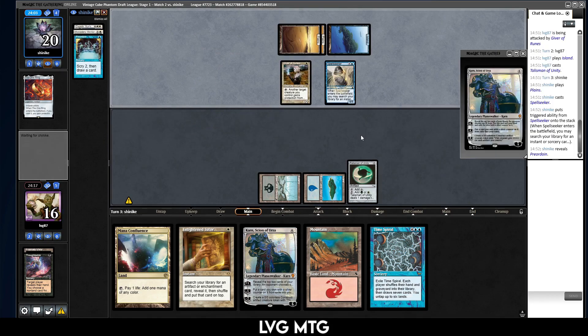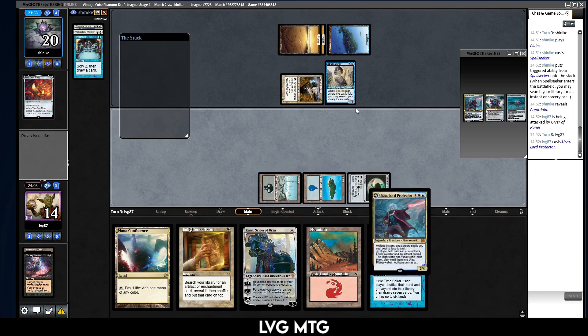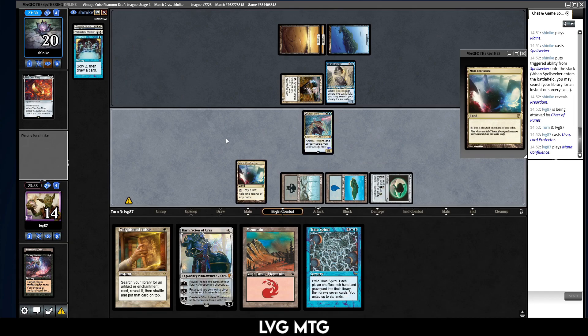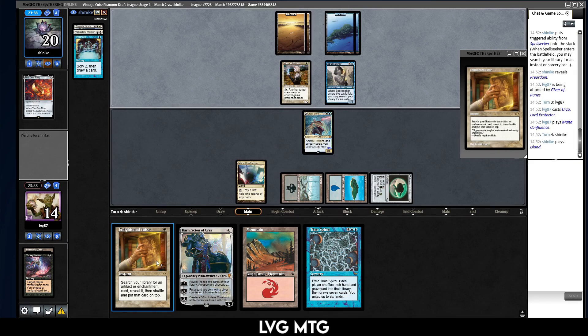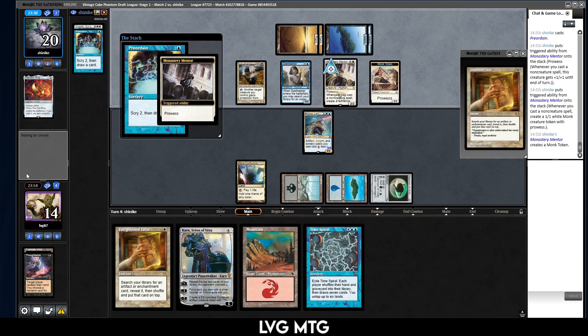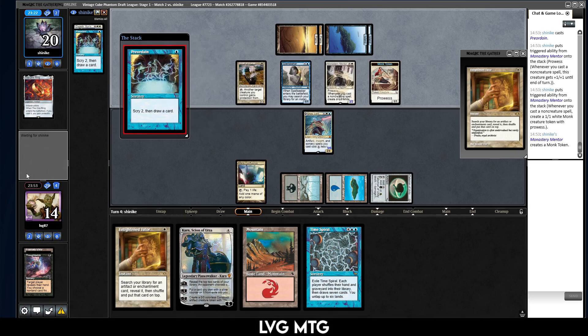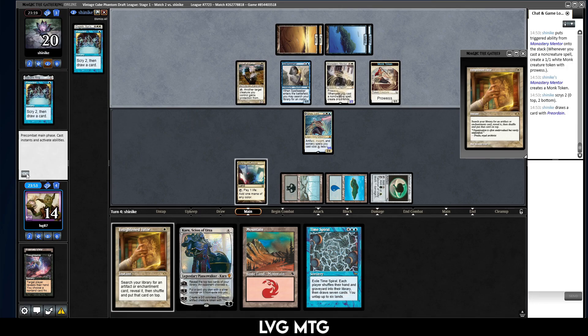Spell Seeker — do they have an Ancestral, Preordain? Sure. Urza, Lord Protector — could also just the Urza. Play a Mana Confluence and pass, and I could look for — well, there's a bunch of things I can do with the Tutor. It's gonna go Monastery Mentor, Preordain. Yep, they have built quite a big board for themselves. A couple of things I can tutor for here — I can tutor for Sensei's Top but then I still need Mystic Forge. I can tutor for Mystic Forge but still need the Top.